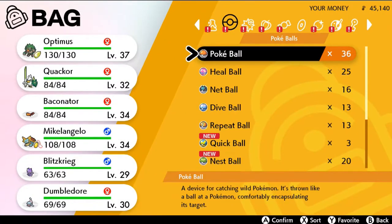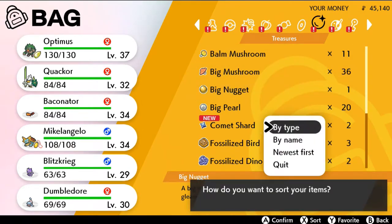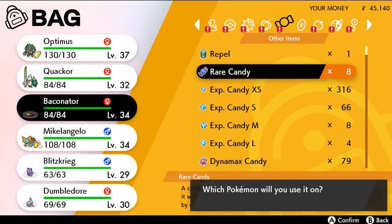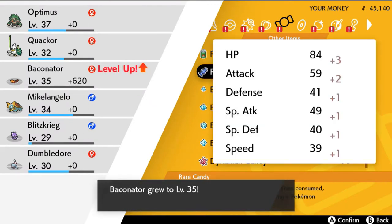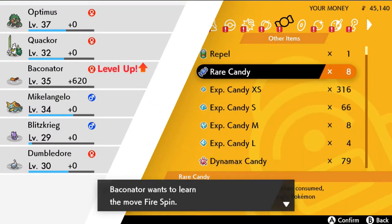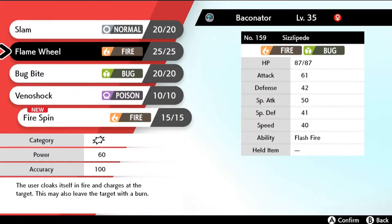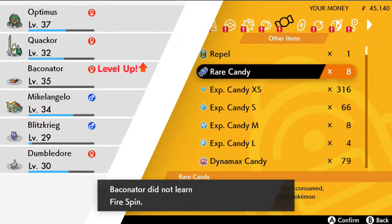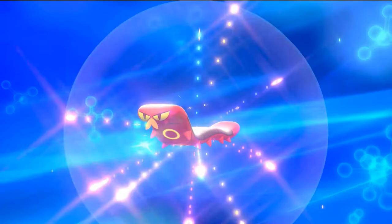Let's go ahead and sort these out. Baconator actually evolves at level 32, so here we go — we used up a rare candy. It wants to learn Fire Spin — I don't think I want to use that right now. Flame Wheel, yeah, don't want to teach it Fire Spin right now. Baconator has grown to level 35, and just like that in the very first episode, Baconator is evolving!